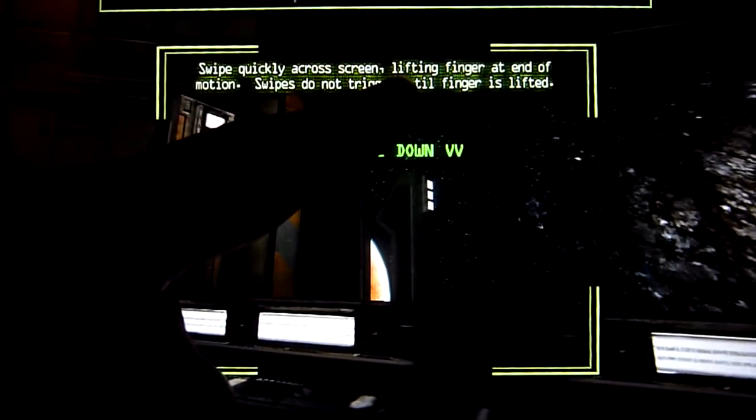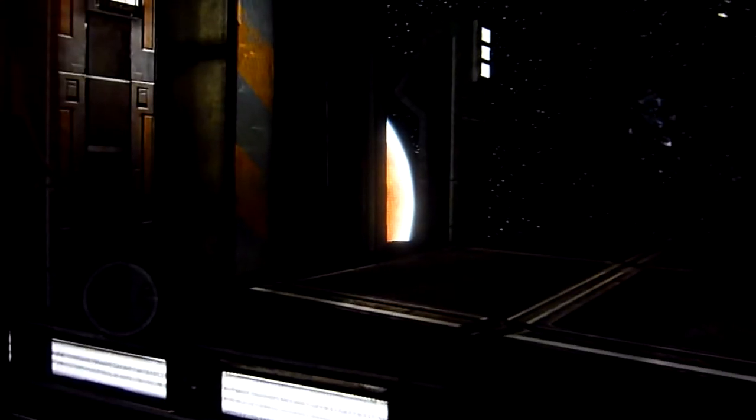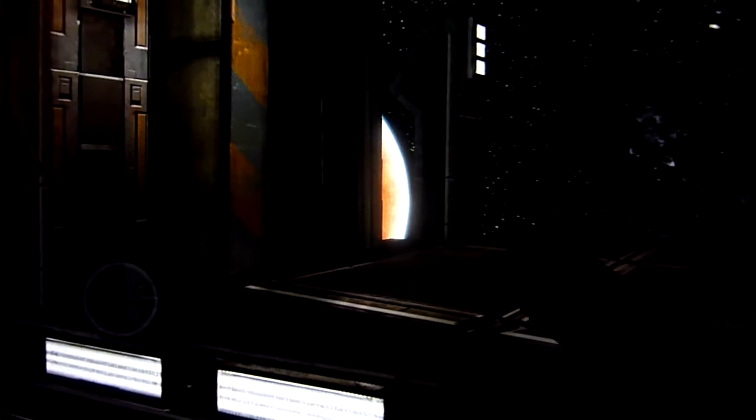You've got four different attacks: swipe left, swipe right, swipe up, and swipe down. For a downward attack, you place your finger at the top and swipe down. That is how all the attacks work.